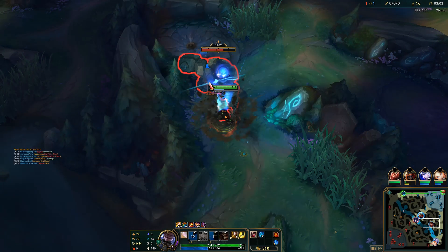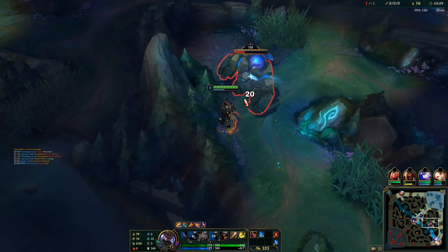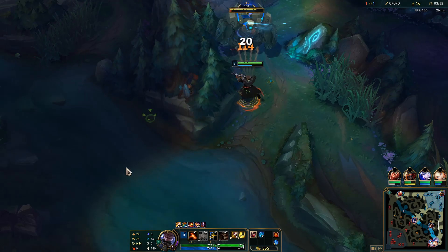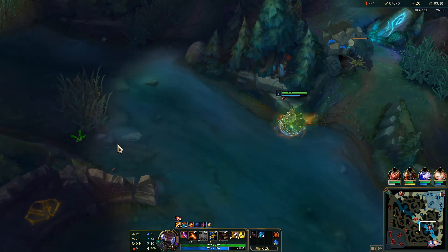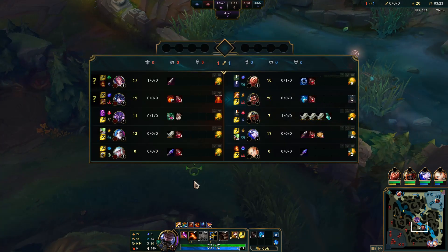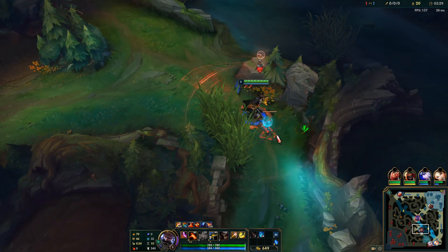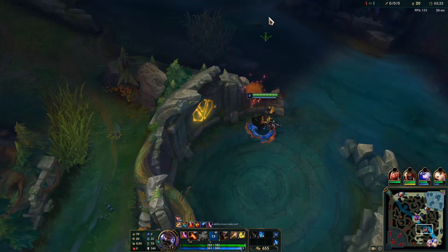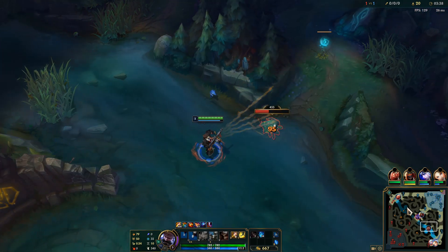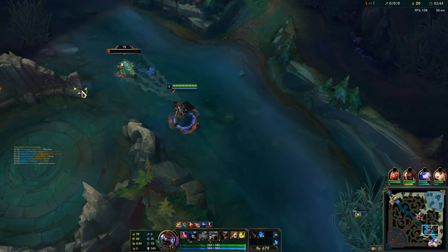Sejuani looked for the Q flash on Zed and Zed flashed it — excellent. You can also see Sejuani has done three camps with no blue buff, only a red buff, so we can assume she did a full clear on her bot side. With that new information, we're going to walk up and check our raptors for confirmation, hit the blast plant, and then take scuttle crab. Sejuani is most likely on top side scuttle, so we continue looking for the bot lane gank.